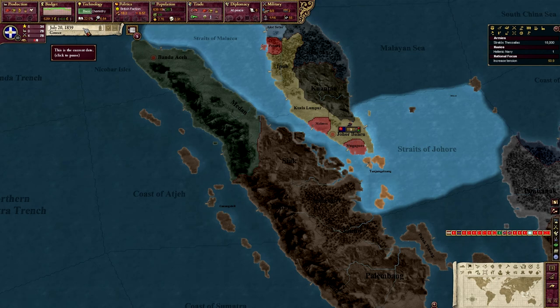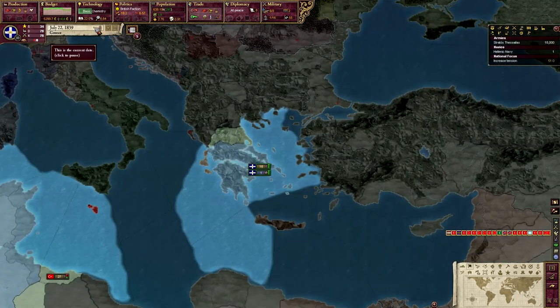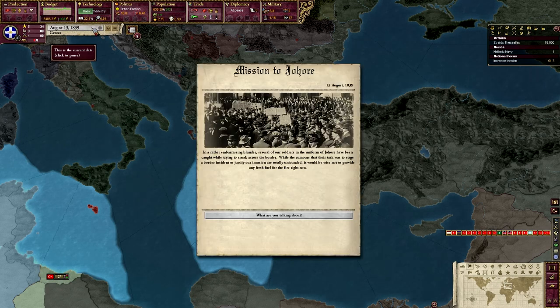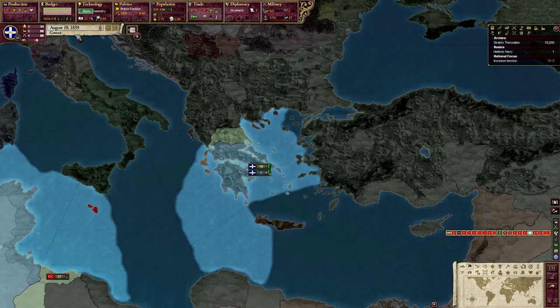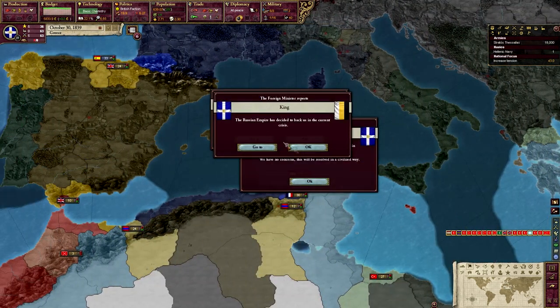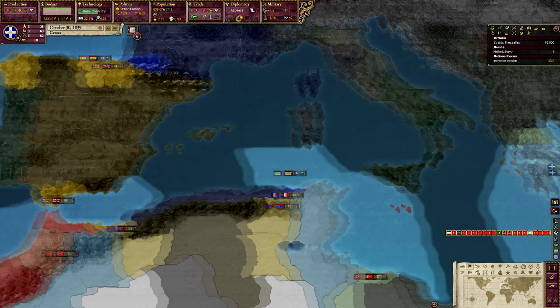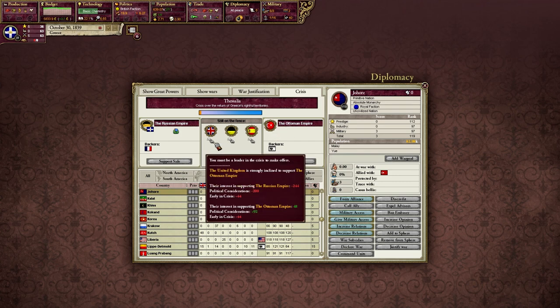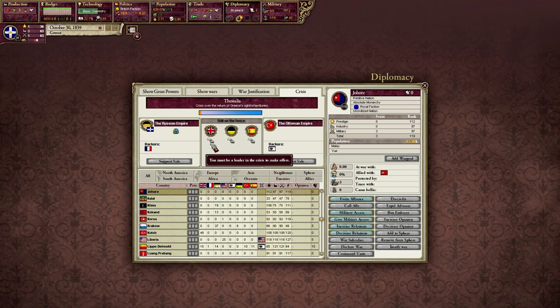I'm going to do my usual typical Victoria 2 style conquest — Johor you're next — doing it almost in the exact first years. Then once we have all this we could start producing our own army. We're not trying to invade Johor, we're just being friendly — giving them some 'baskets of bombs,' you know, the friendly thing we do in Greece. We have a lot of people joining in on our side in terms of the crisis, which I completely forgot about. No wonder the British are going to join in on the Ottoman side. Wait — what?